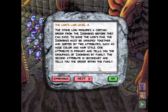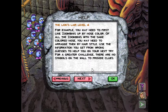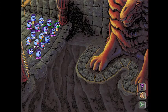The Stone Lion requires a certain order from the Zoombinis before they can pass. To move the Lion's Paw, the Zoombinis must be grouped and sorted by two attributes, such as nose color and hairstyle. One attribute is primary and tells you the groupings by family; the second is secondary and tells you the order within the family. Thankfully, we've got seven pegs in the wall so we can afford six mistakes.